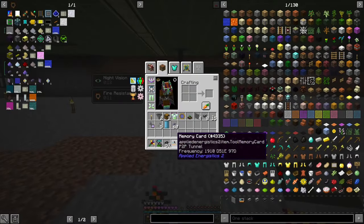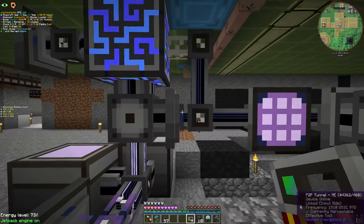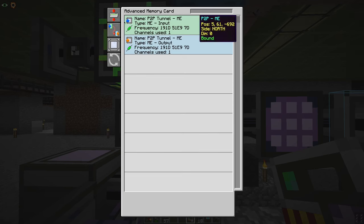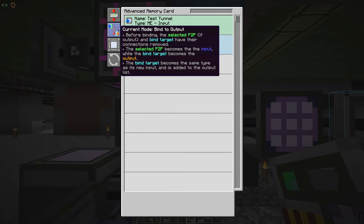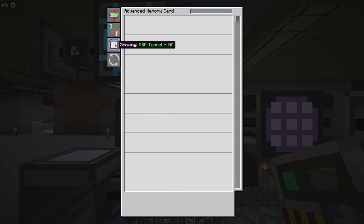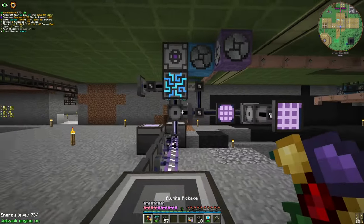Let's make the advanced memory card. We can see the tunnels here. Let's rename it 'test tunnel.' They are now both linked — this is the input of the test tunnel, and this is the output of the test tunnel. And there are different kinds of P2P tunnels. That's that.